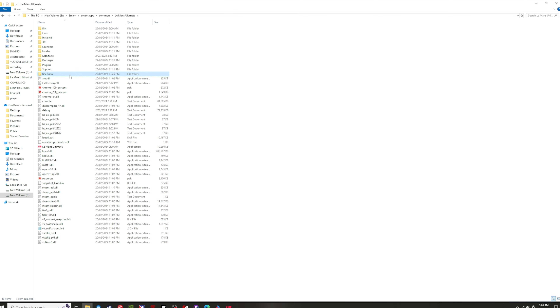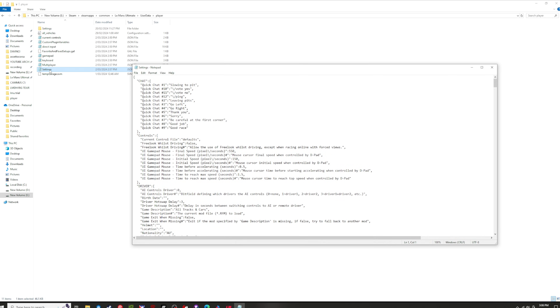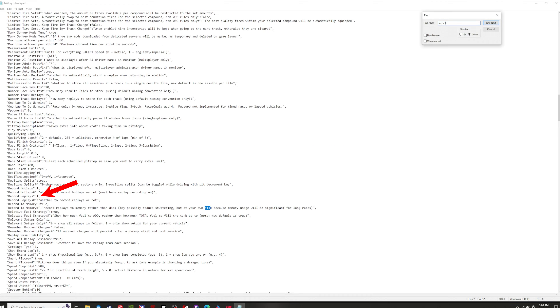Next we can alter some hidden settings in the Le Mans Ultimate folder that have carried over from RFactor 2. Go back into the folder and go to User Data, click Player, then open the Settings file. In the file, search for Record Replays and change this number to 0, which means off. Then change Record to Memory to True. Just remember this will turn off the live replay feature in game, so if you ever want to record replays in the future, you'll need to come back here and change Record Replays back to 1.